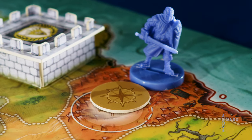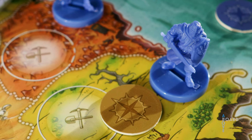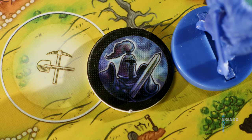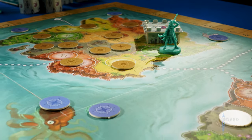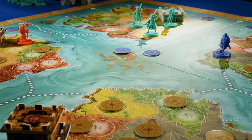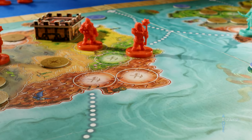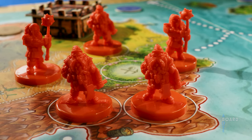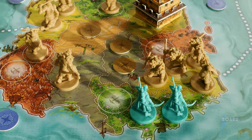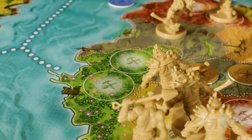You start by exploring the world. Yeah, see, that doesn't really start with an X. Quiet, you. You then expand your territory to control more lands. Still not an X. You exploit the resources you find there. I see a grammatically inaccurate pattern forming here. And finally, you exterminate any enemies foolhardy enough to stand in your way. All those words start with an E. This is a 4E game.